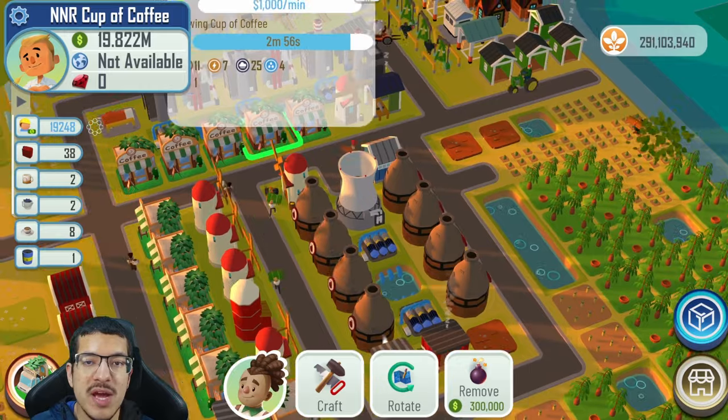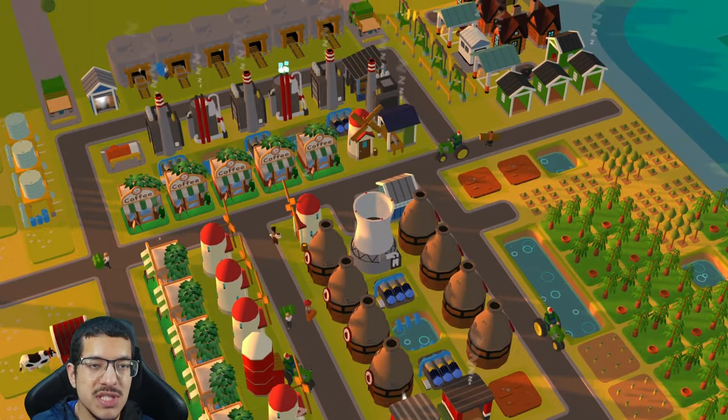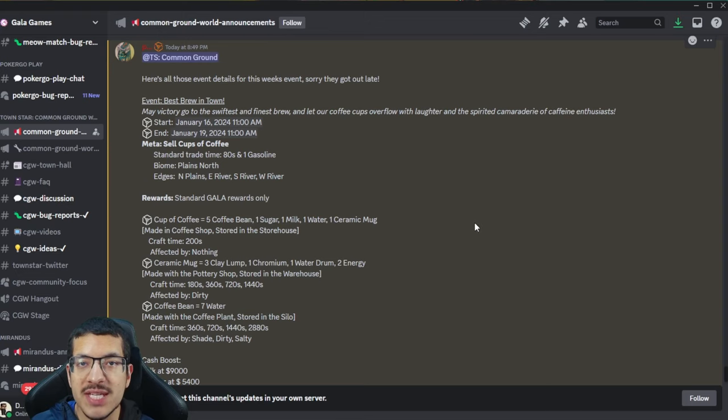Now we'll take a look at the official details on the Gala Games Discord. The competition is called Best Brew in Town, starts January 16, 2024, and three days later the meta is to sell cups of coffee. The biome is a plains biome facing north, with all other edges — east, south, and west — being rivers, so we are given three rivers to work with.